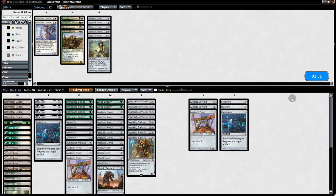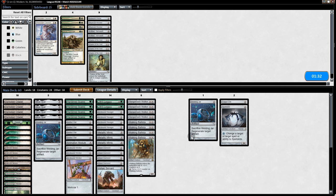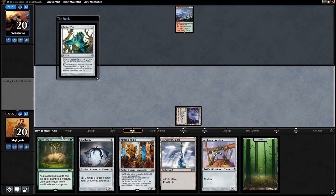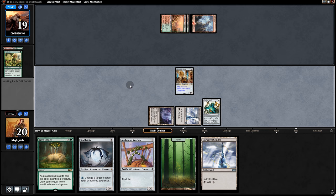Going into game two I'm going to dump two Servants, one Worker for the Orb, Spell Snare, and Welding Jar. The Torpor Orb is for the Bala Ged thing and the Titan, Spell Snare is for Valakuts, and Welding Jar is in case they try to board wipe us. Opening hand: we'll keep, start off with an Aether Vial and pass.